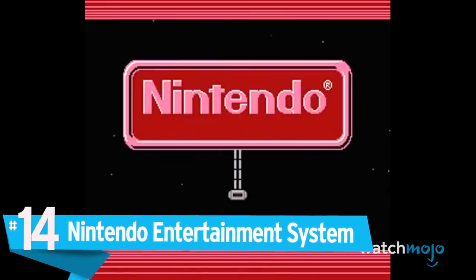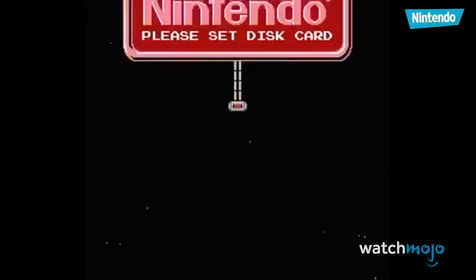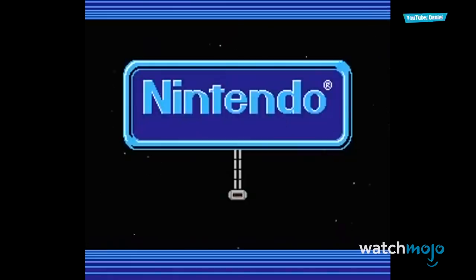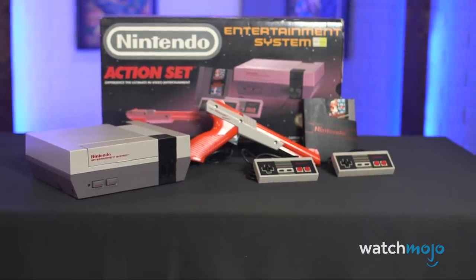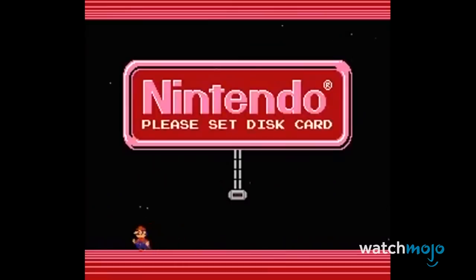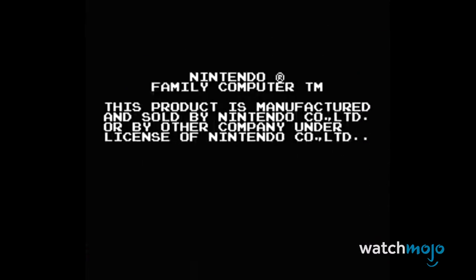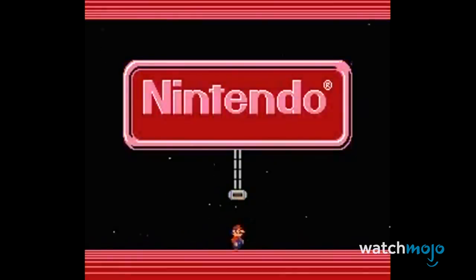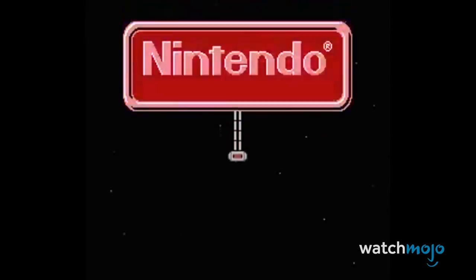Number 14: Nintendo Entertainment System. Back in the 80s and early 90s, we didn't have much when it came to boot-up screens. You just put in the cartridge and bam, you're playing the game. However, those who started their Famicom or NES systems without a cartridge found a special start-up screen where Mario and Luigi flicked the Nintendo logo lights on and off. You don't see cute stuff like this on dashboards.